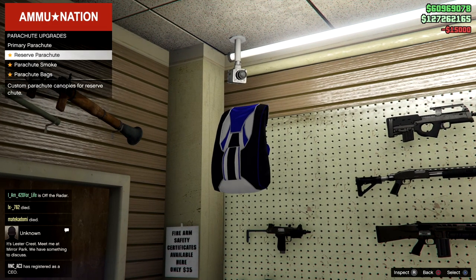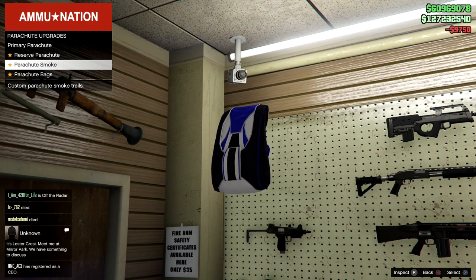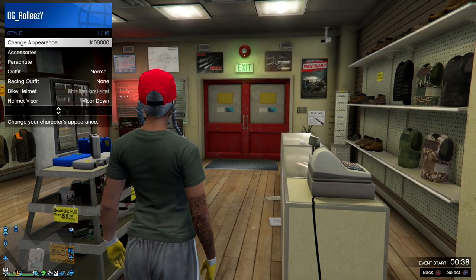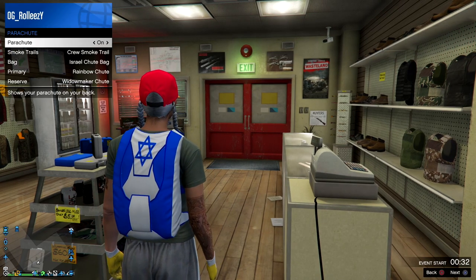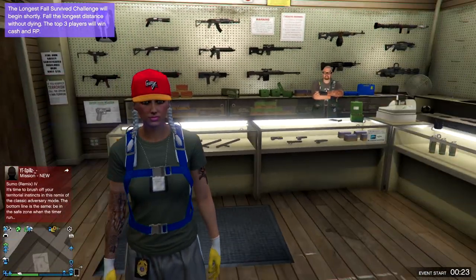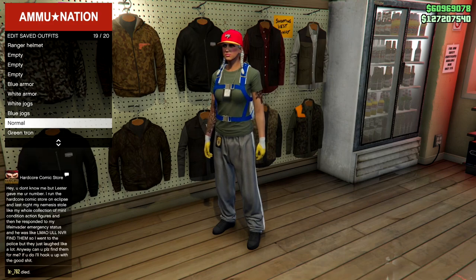After buying the Israel bag, stock up on a few reserve parachutes. Buy the last three — that's all I did. Once you're out of the menu, select your outfit and make sure you're wearing the Israel parachute. Have a default outfit — sweatpants, the parachute bag, a t-shirt, and a forward cap — and go ahead and save it.